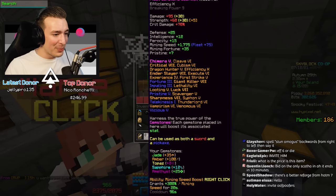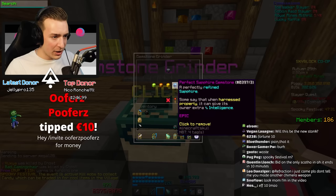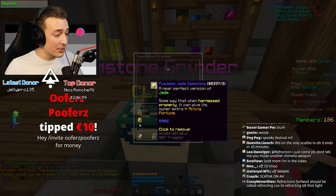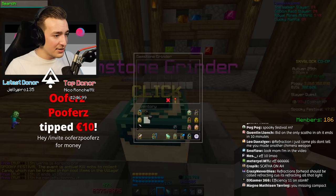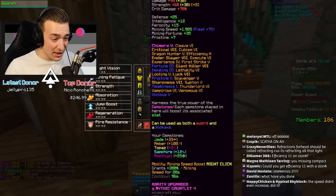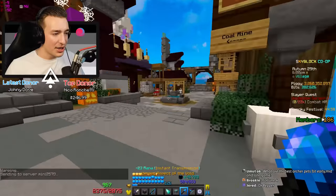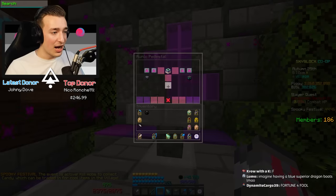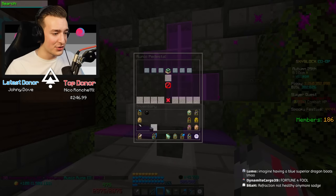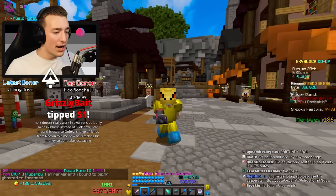Someone's offering a perfect jade - fortune one, ends in 18 minutes, so we're borrowing it. Jade gives mining fortune which is pretty cool. Then we put the final touch on: music rune three. I'm officially Thanos in Hypixel Skyblock - no one else is crazy enough to do this.